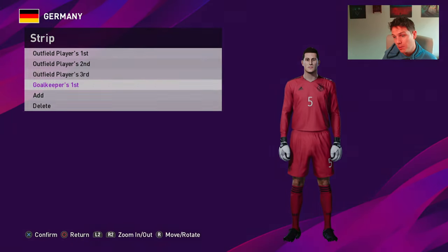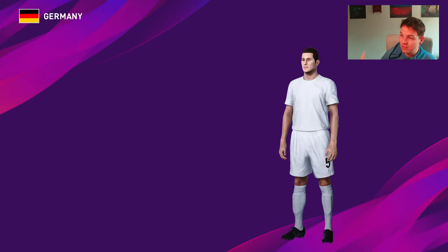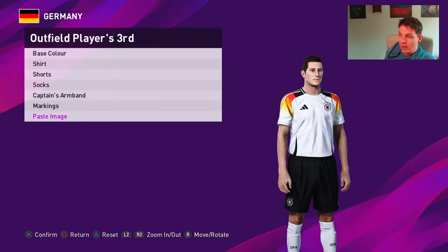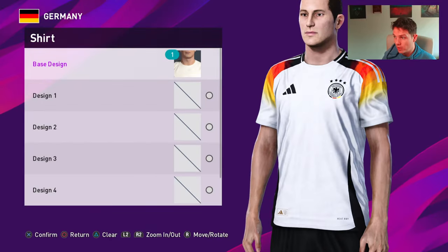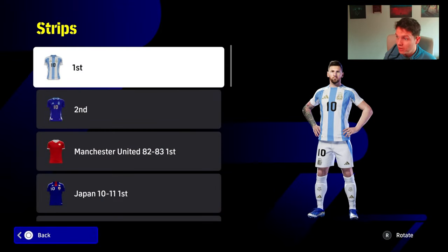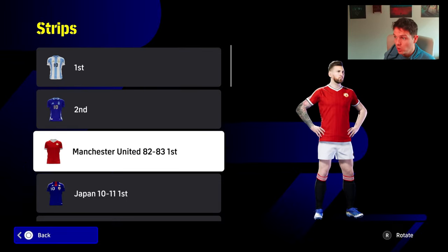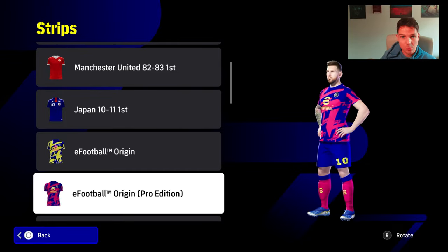With PES 2020 and PES 2021, we're going to show you how simple it was to import kits — literally on a USB, pop in the kit, and there you have it. That's the new updated kit in PES 2020. You could do the fonts, the different letterings, whatever you wanted. This menu in eFootball looks very similar to that layout compared to PES 2021, but it definitely needs to be expanded upon.